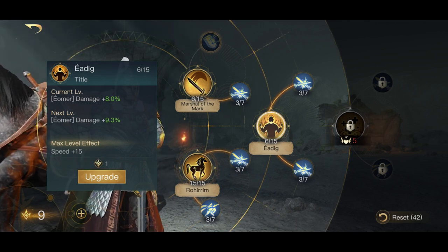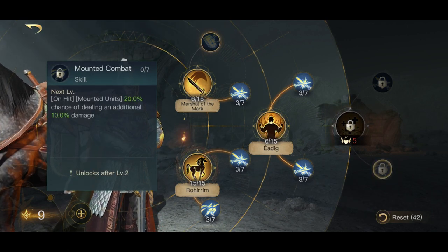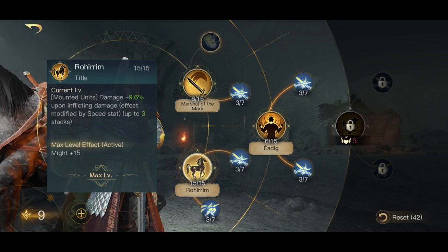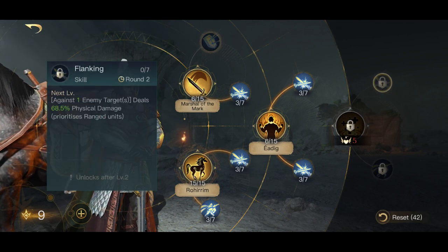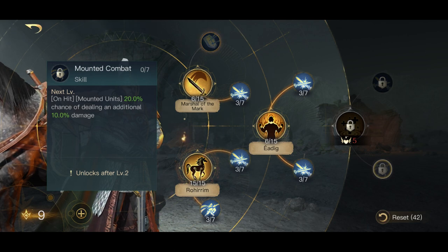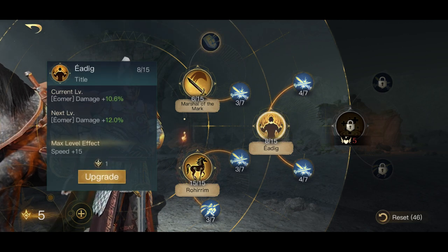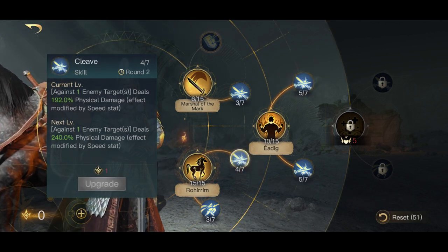Unlike Faramir who has kind of a one-and-done set tree, Éomer has two viable paths. Mounted Combat is so good - on hit, mounted units have a 20% chance of dealing an additional 10 damage. This stacks really well with Rohirion since you already have a bunch of might and are dealing more damage on hit for all mounted units. Flanking is such a good ability you might just want to max Arrow Leader. Because I don't have it maxed I'm going towards the middle tree for speed.